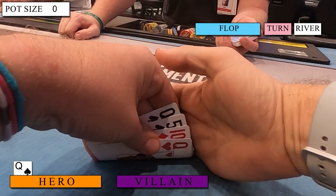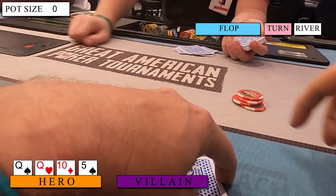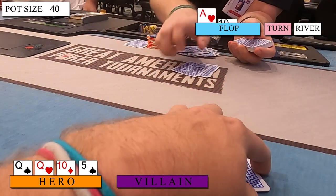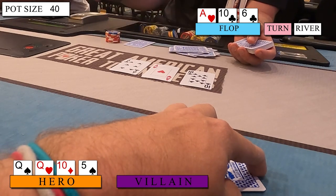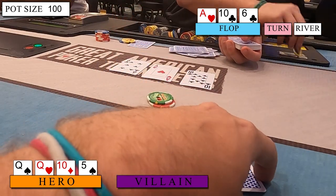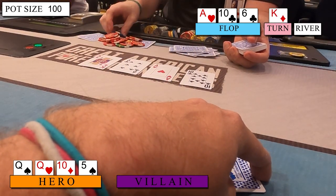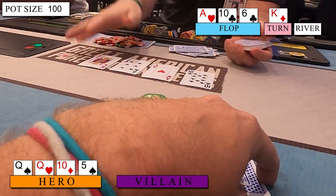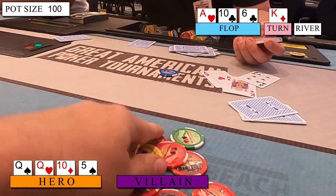With Queen of Spades, Queen of Hearts, Ten of Diamonds, Five of Spades, I open to $20 from middle position. I get one call from a late position player to see a flop of Ace of Hearts, Ten of Clubs, Six of Clubs. Being the RFI, I have the uncapped range here, so I fire $30 looking for a fold. That doesn't happen though, as the opponent quickly calls. The turn is the King of Diamonds, and since the front door draw missed and I'm hard-blocking the current nut straight, I bet $75 as a bluff, and my opponent doesn't make me wait long at all before folding.